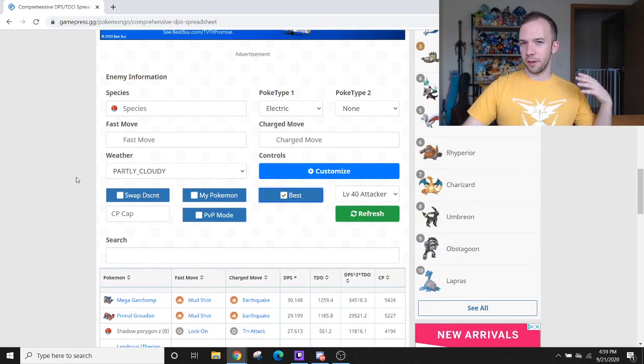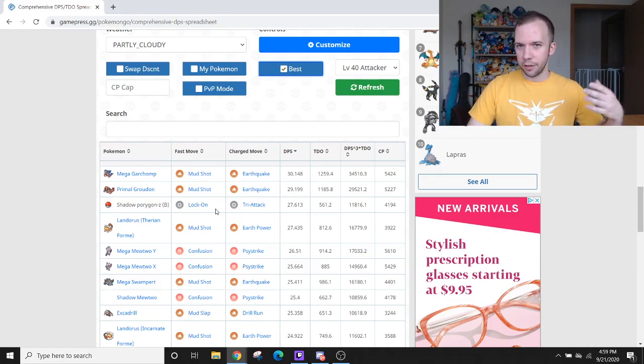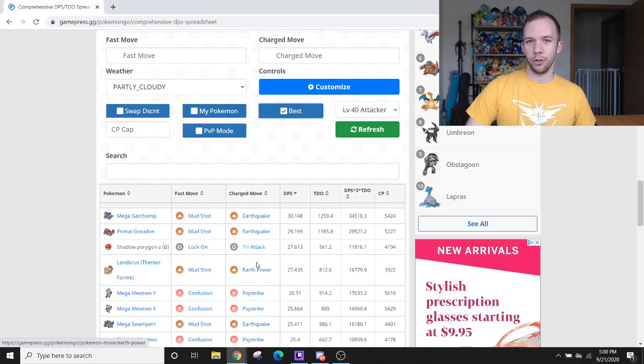Another important thing to note: this combo would be even better if Porygon-Z had a super effective Hidden Power type for the Raid. However, the simulations shown only use Lock-On, because I multiplied Porygon-Z's attack stat by 30% to simulate that Mega buff. The Mega Pidgeot buff wouldn't be affecting the Hidden Power types, but the way I'm running it, it would affect them — which would be inaccurate. Even though I can't visualize it accurately here, you could imagine that a Hidden Power Ground Porygon-Z against an Electric-type Raid boss would be even better than displayed. We'll have to wait until Mega functionality is worked into the DPS TDO spreadsheet.